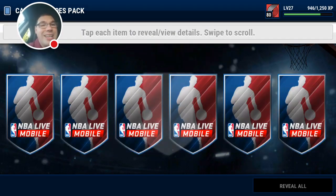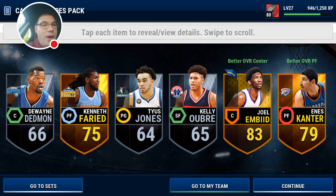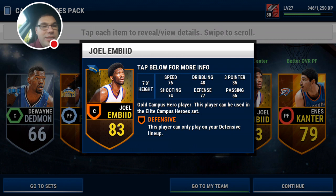Five Campus Hero packs to go — these packs are lit, guys. I'm glad I got them. Enes Kanter and Joel Embiid, 83 overall — yeah, man, let's go! These cards are nice. Hard to look at his stats though because they really don't do big men justice.